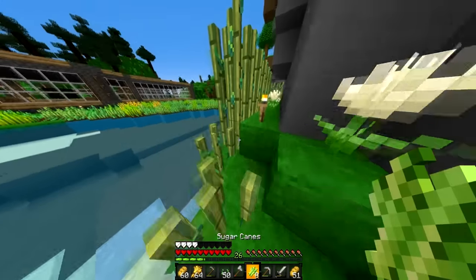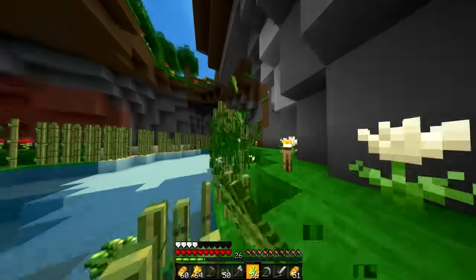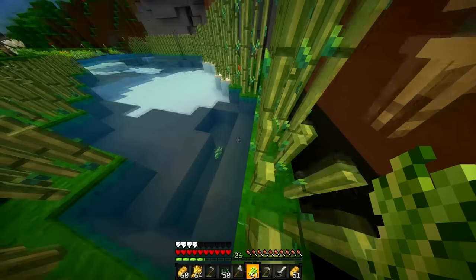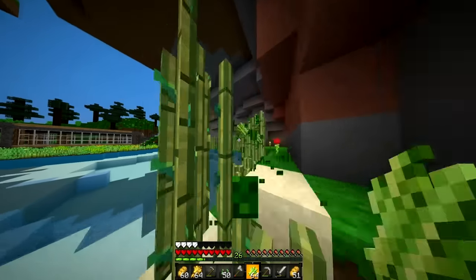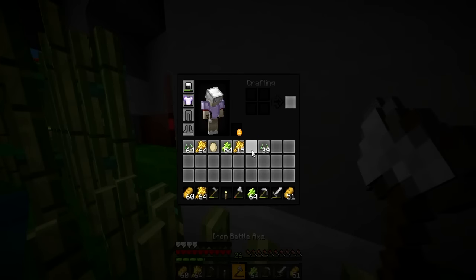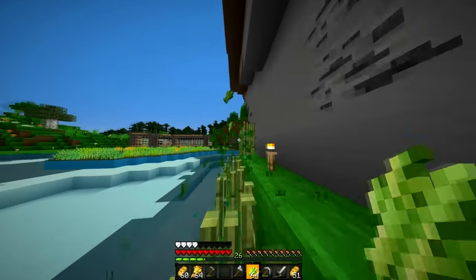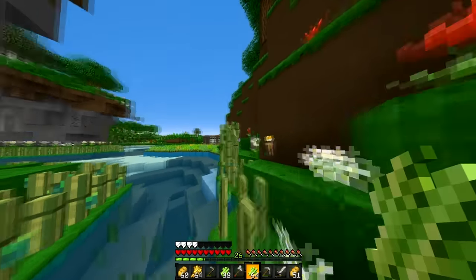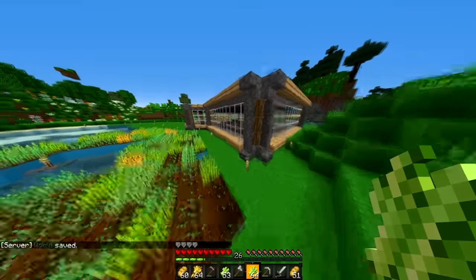The sugar cane texture pack looks so cool — it looks a lot better than 1.16 or whatever, it just looks better. I think we're gonna start venturing into making enchantment tables soon if we can get diamonds, because I want to start enchanting my tools. They usually break really easily, so if I enchant them it'll be a lot more efficient and my tools won't keep breaking. We're almost done with the sugar cane — and boom, we got it. Let's go back to the house.